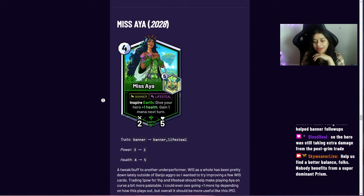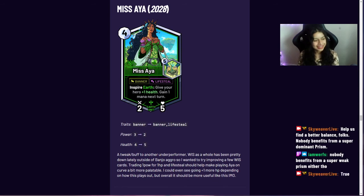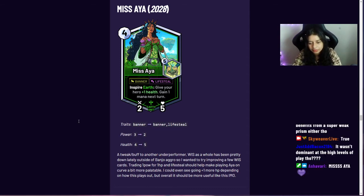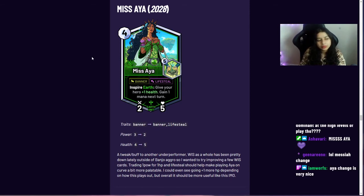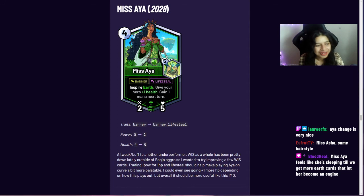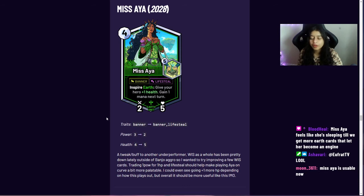Miss Aya now has one extra point of health, one less power, and gained lifesteal. She had particularly fallen off in the meta because she was a bit slow. Making her bulkier means she's more likely to survive a turn, and lifesteal felt appropriate since her effect centers around healing. She's still not incredibly high tempo at a 2/5 for four mana even with banner, but she should be a lot more interesting.